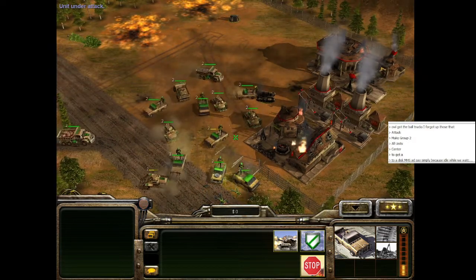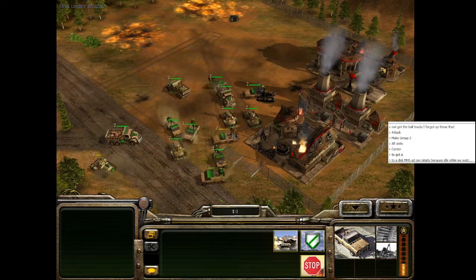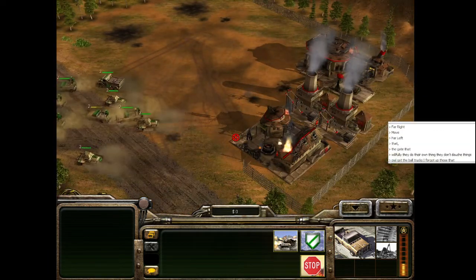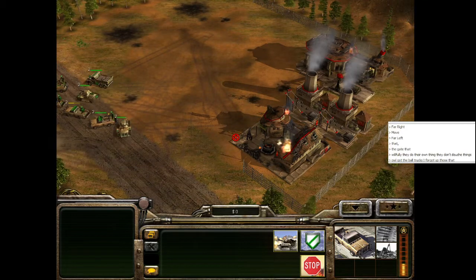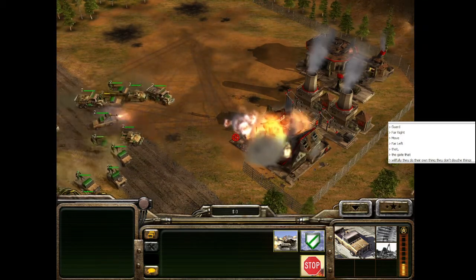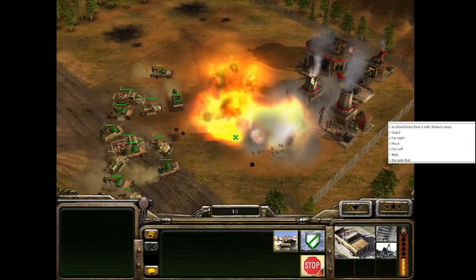A player would normally realize that putting new goods next to the bomb trucks is an awful idea. Unfortunately, I can't individually select them quickly. This is easily remedied by just moving all my units a safe distance to the left, and then guard moving the remaining enemy structures. Since the technicals and scorpion tanks have ranged attacks, they'll stay far enough away from the blast zone.